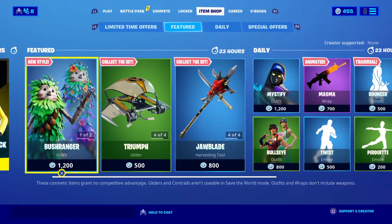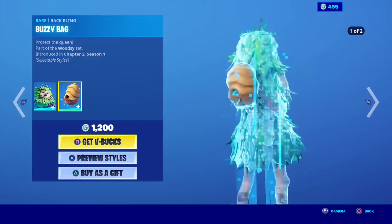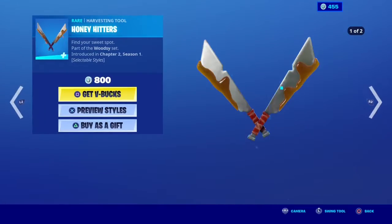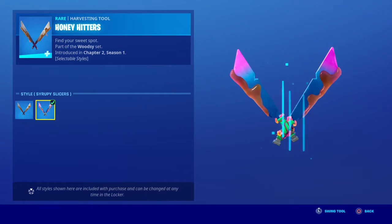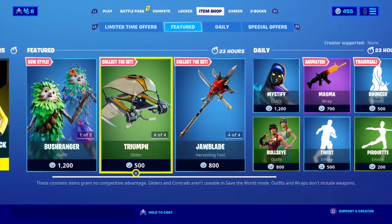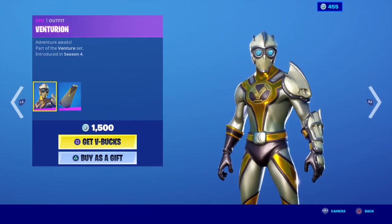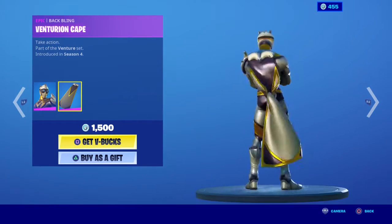Bush Ranger with two added styles — default and blooming. Honey Hitters with also two added styles. Slippy Sliders, Triumph, Venturion with the Venturion Cape — this is a very cool skin.